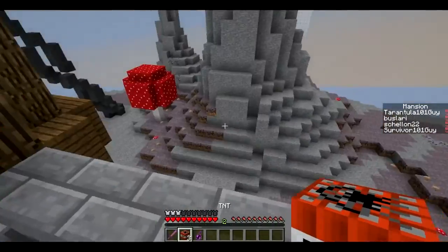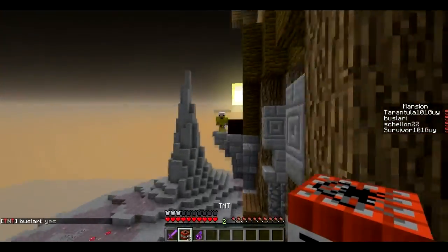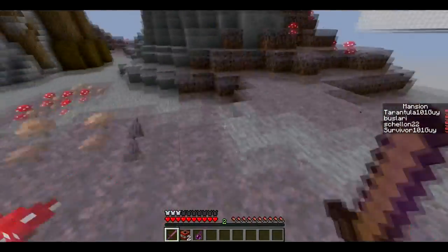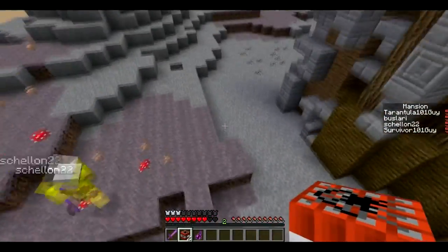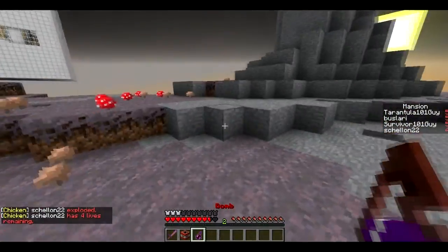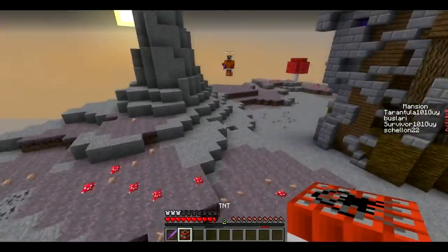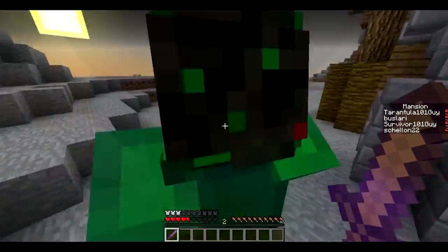We're back and we are on the map Mansion, so I can show you the TNT on this map. It's good to have a variety of maps. We'll just get rid of this guy — boom! See, there's the TNT again, very accurate. It depends on who the shooter is. Oh, he's a TNT also!